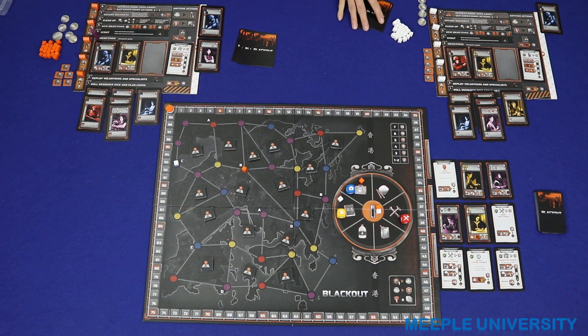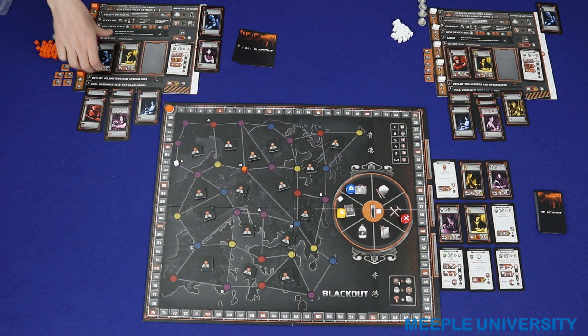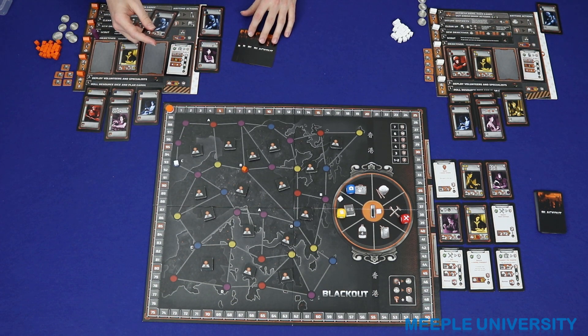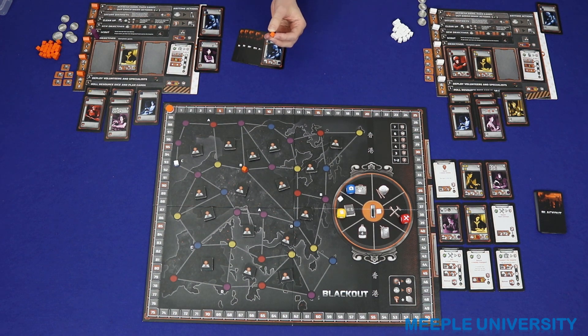Objectives. I'm first player. I'm going to complete this blue objective. So I'm going to spend a medikit and then a battery as food. That completes this guy. That will go into my hand and I get to place a cube on blue. The only adjacent blue that I have is the D spot, so I'm going to go there. And I can't complete my other objective.